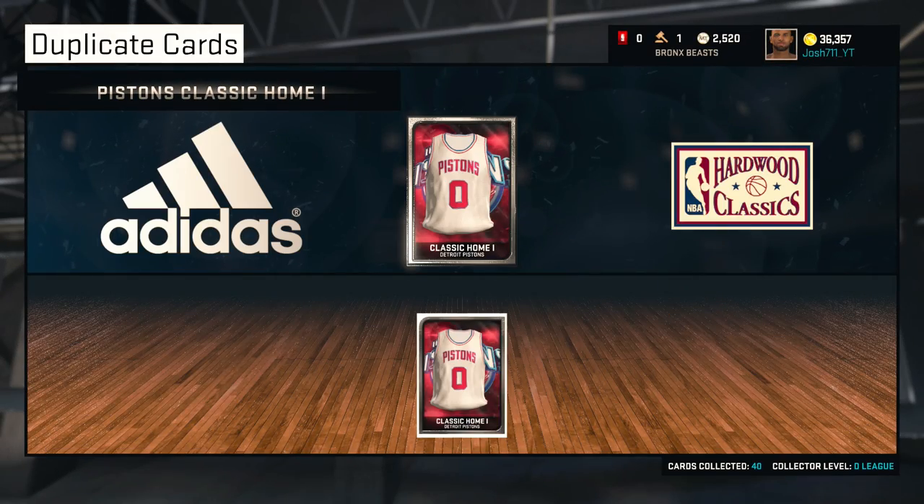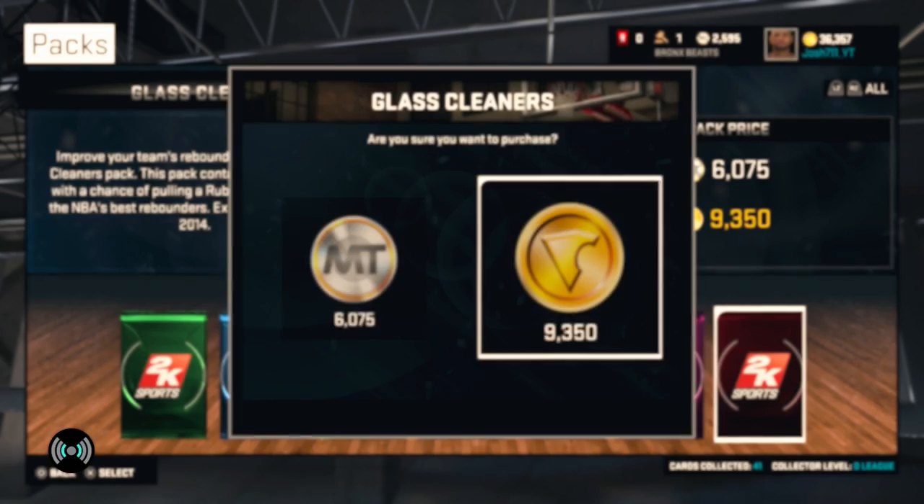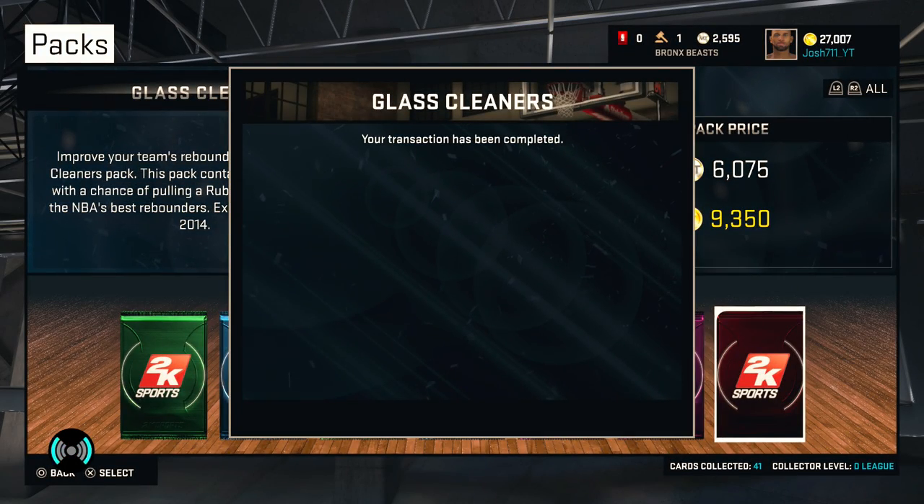We have a 44,000 VC pack opening in this video. And in the very first pack, we get nothing right there. We end up getting Rodney Stuckey, who did sell for about 2,000 on the auction house — so not a good pull at all.